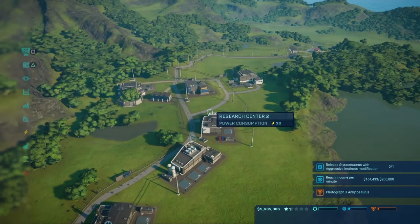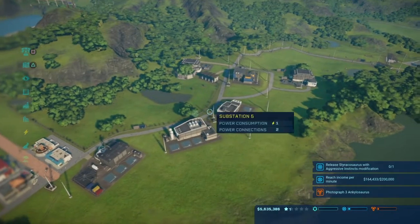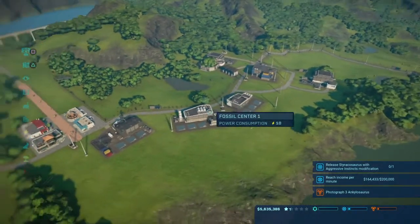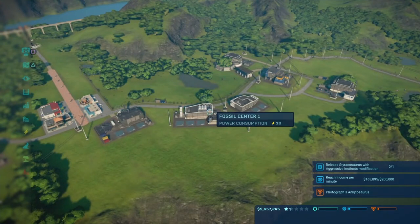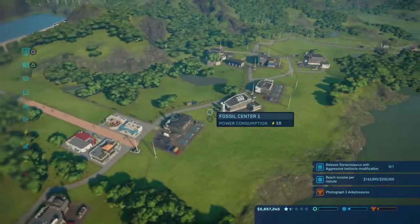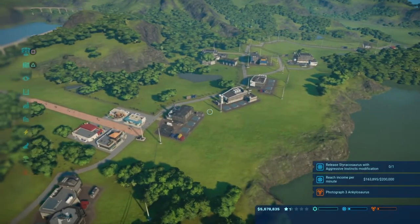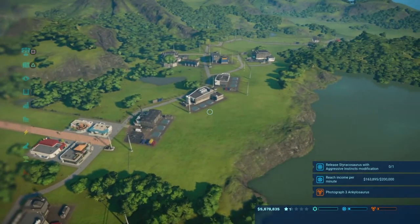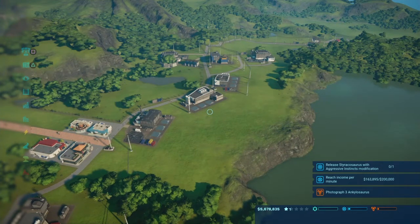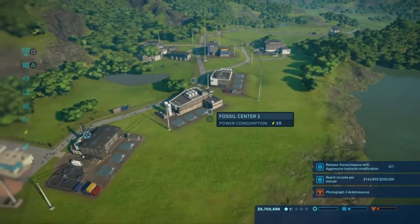Hey, what's up guys, it's the Dino Gamer back with another video. Today we're back with another Jurassic World Evolution. We're starting off in Tacaño, something we haven't actually done yet — every episode we've had so far, we've always started off on a different island, but we're starting off in Tacaño because we actually have stuff to do here.